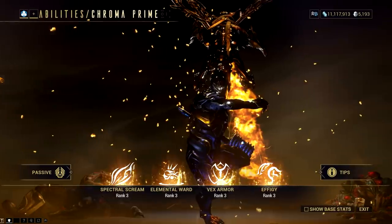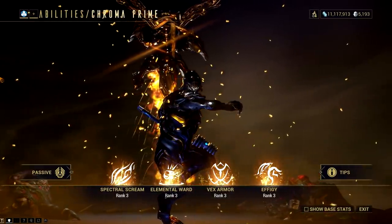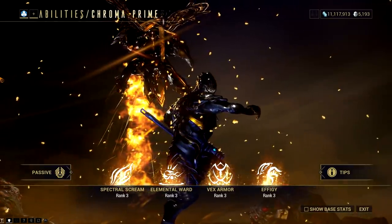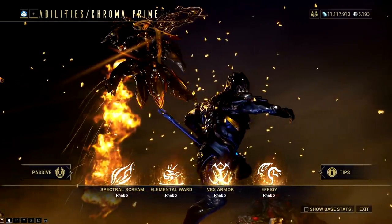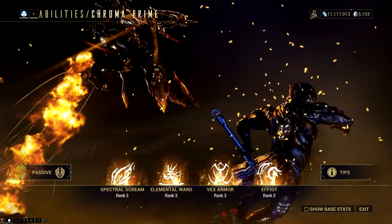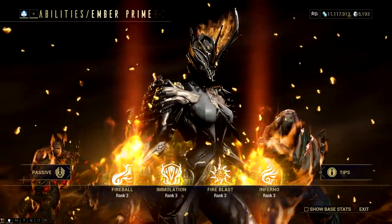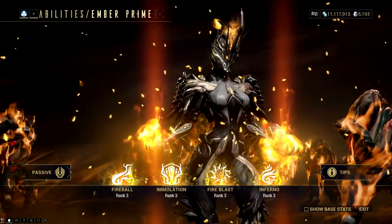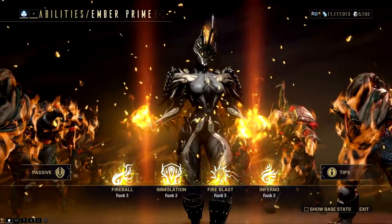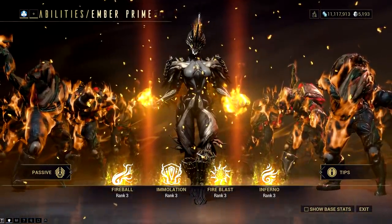The next one is Chroma. Both Elemental Ward and Vex Armor are his most iconic abilities and I don't see them being added to the Helminth Chrysalis system. So the best thing we can get from this Dragon is his Spectral Scream — fire-breathing Warframes, how fun. For Ember, I think it's a no-brainer and it will be her Fireball. Both Immolation and Fire Blast have a very strong synergy with Ember's Heat Meter, so I don't see Digital Extremes subsuming these abilities.